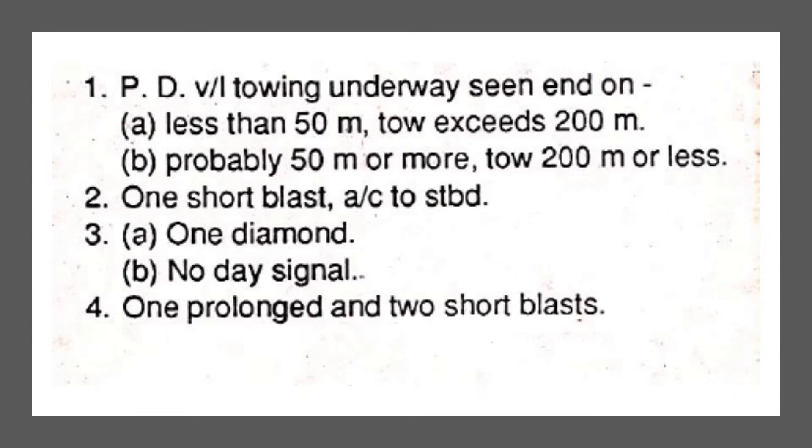With three white lights there are two possibilities: either the tow exceeds 200 meters and the towing vessel's length is less than 50 meters, or the tow is 200 meters or less but the towing vessel is 50 meters or more. If both conditions were true — vessel over 50m and tow over 200m — there would be one additional light. If you see this vessel head-on, sound one short blast and alter course to starboard.